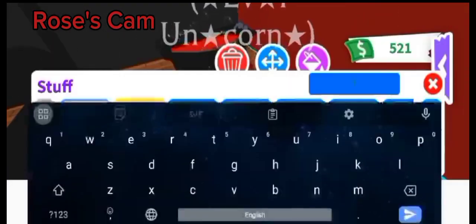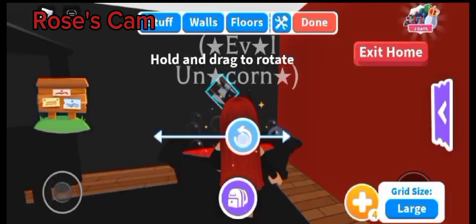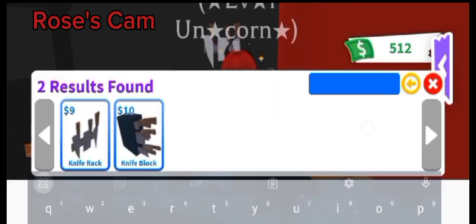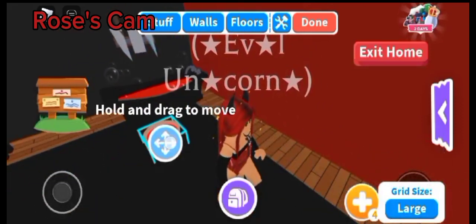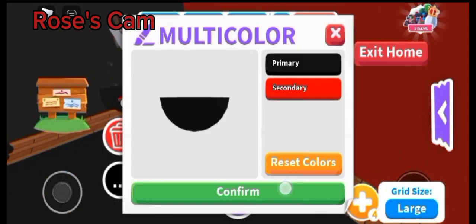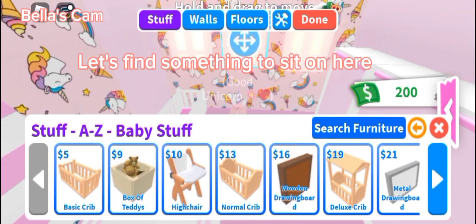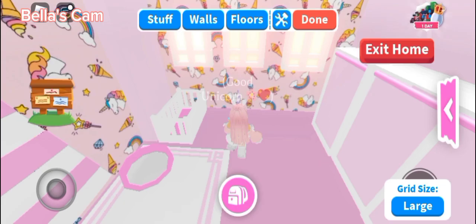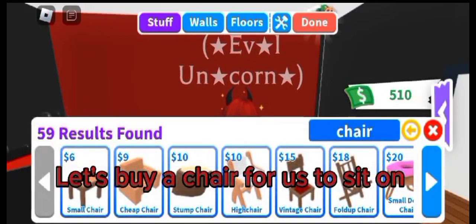This looks like blood. Let's buy more blood — this looks creepy. Let's find something to sit on here. Help, I'm dumb. Let's buy a chair for us to sit on.